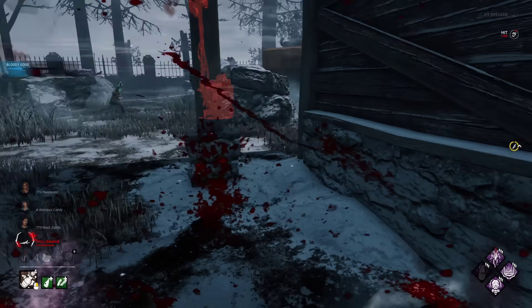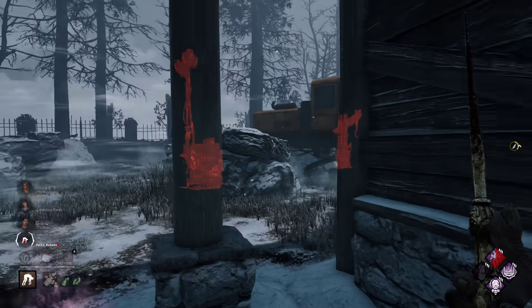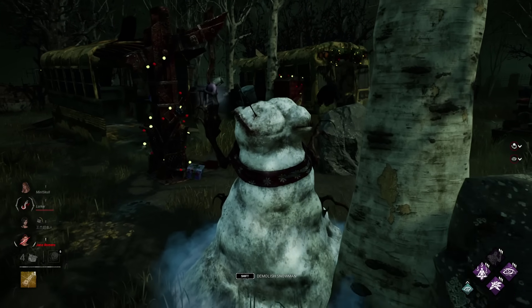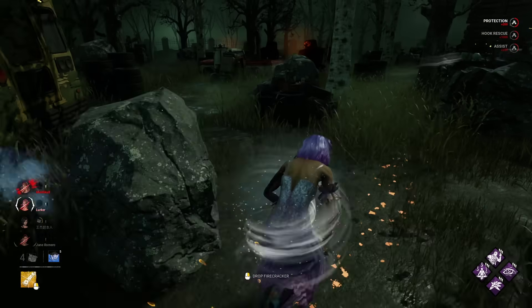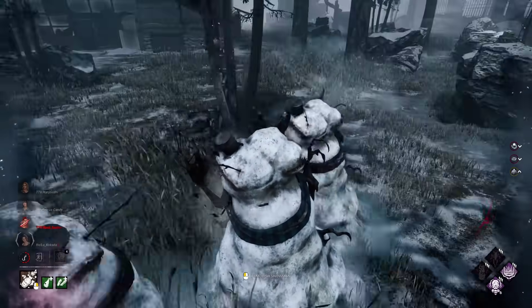For survivors, if the killer hits you, it does not protect you from a hit or give endurance like in past events — instead, you will go down. If you want to get out on your own, just press the run button and the snowmen will explode. They also kept a secret easter egg with the snowmen, and just like in past events, you're able to high-five other players while you are in one to create a sound effect.